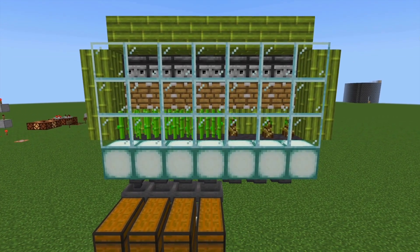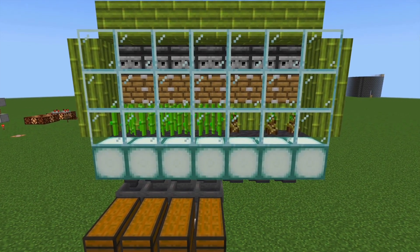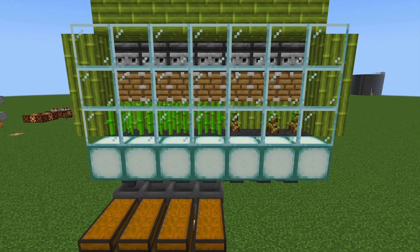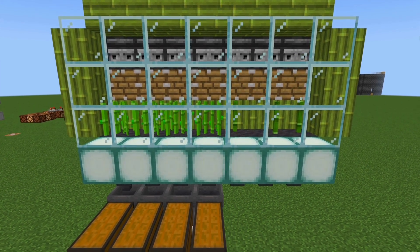And that's the whole farm! I'm going to change the tick speed from the regular 3 to 300 so you can see that this farm does indeed work. And that's how you build a simple, easy, lossless sugarcane farm.